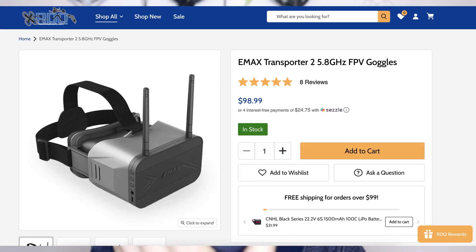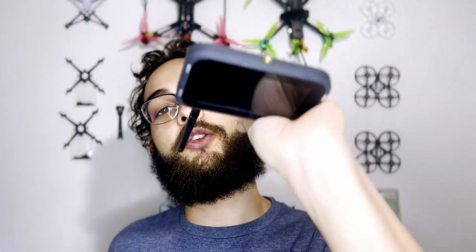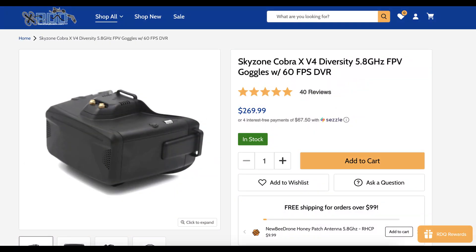Next, let's talk about goggles. The Emax Transporter 2s are my main recommendation for anybody getting into FPV, because once you upgrade these goggles you can still use the monitor for desk work — I keep it on the desk at all times so when I'm working on quads I can see. Once you upgrade, you still have a use for it. If you've got a higher budget, you can go with the Skyzone Cobra X goggles, which have a much better DVR quality if you're looking to post your footage.